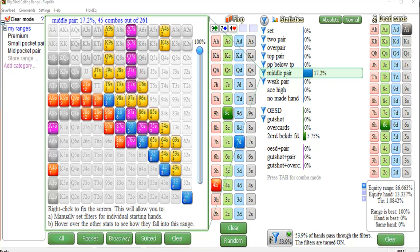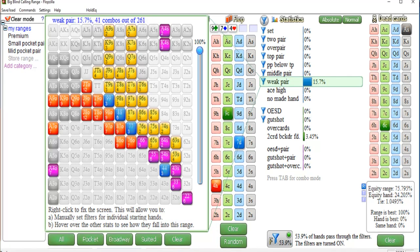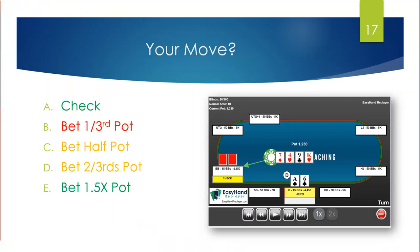You should generally double barrel when you think his flop pairs are folding, or if you think he's calling the flop with high cards and folding the turn — that happens a lot on low paired boards like 5-2-5. But people are not calling with high cards as much on these low coordinated boards, especially when we're blocking ace highs with our hand. That's also why option E — the overbet — had merit. It's the only bet that will probably fold sevens and nines.